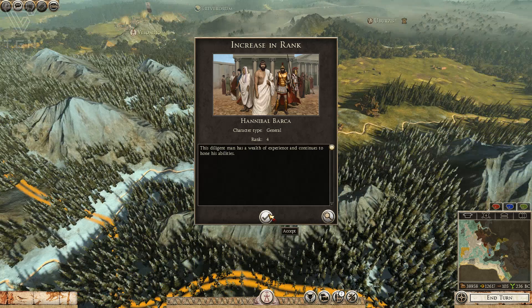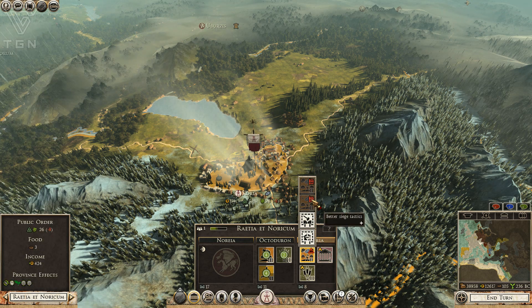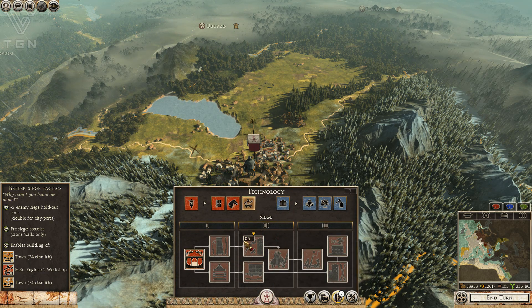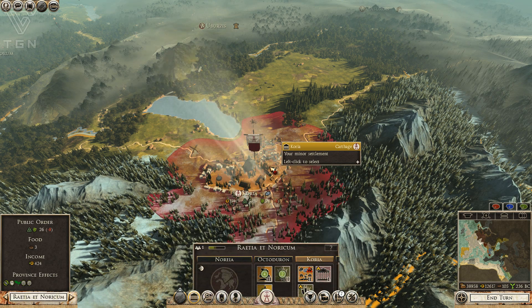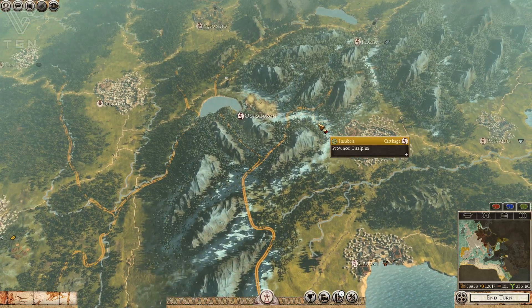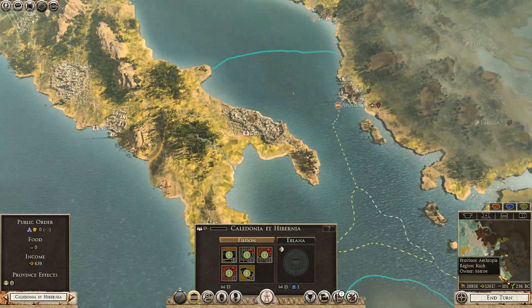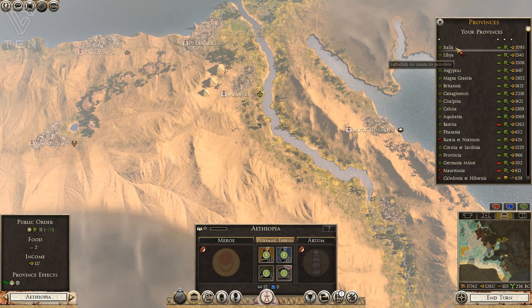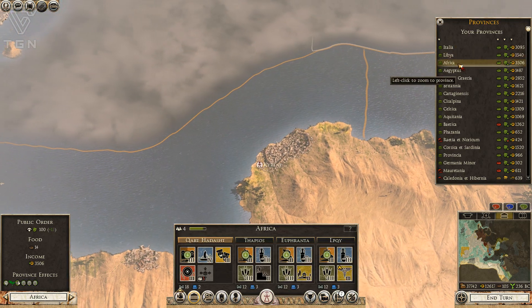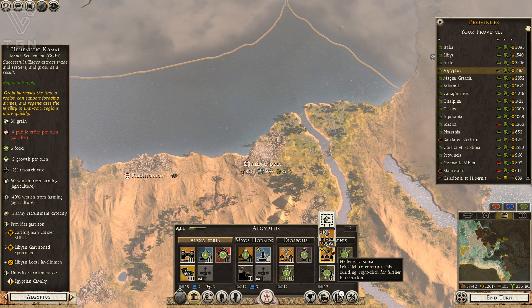The Sequani have been destroyed and we retook our province. I still can't convert it because I don't have the proper technology — need to research armored siege units or better siege tactics first, but we'll convert it eventually. That's all the time I have for this episode. Let's check the provinces quickly — Egypt I'll wait on since I have a lot of buildings coming online that could affect public order.